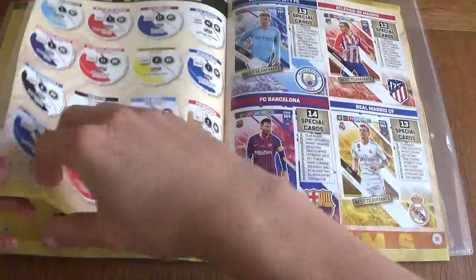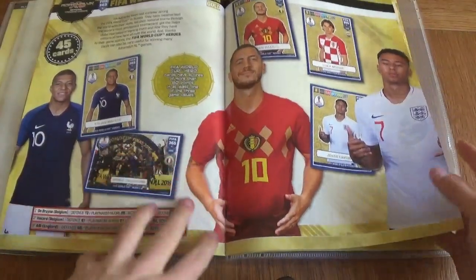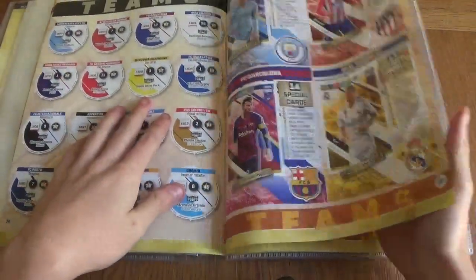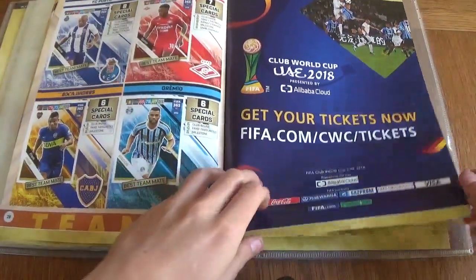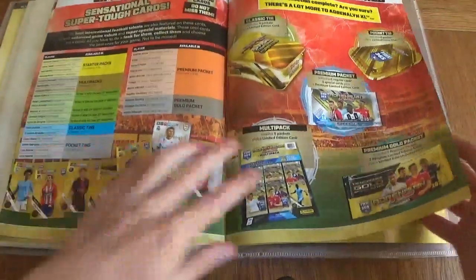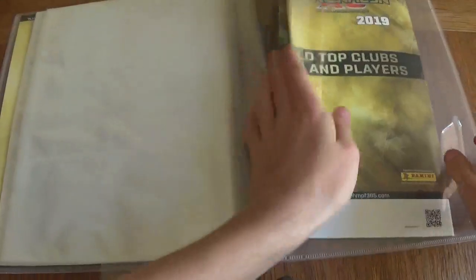Here we've got the teams. We've got FIFA World Cup Heroes — a brand new design, which is not bad at all. We've got the teams which feature in the collection and how many cards each team has. Really like it. We've got the different products and I will be trying to cover every single one of those, and a checklist on the back. Absolutely love the design — props to Tops for making this.